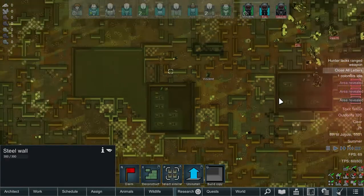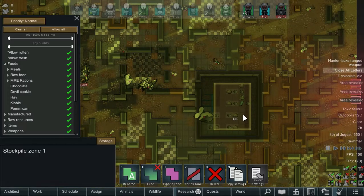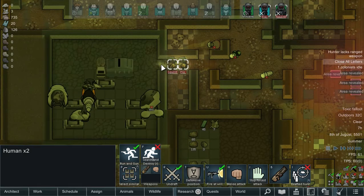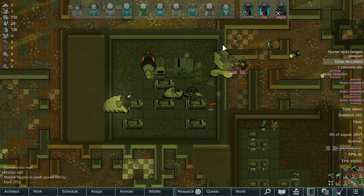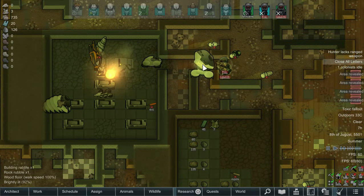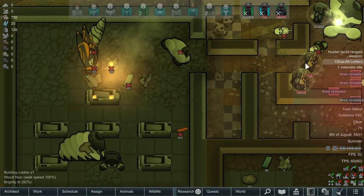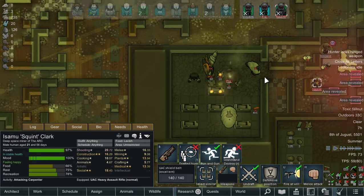We'll get the other guys over here and set up a storage. See if we can get anything that's going to be worth taking back with us, because right now for the weight of the stuff we're coming across nothing's really worth it — maybe the plasteel. Some more mechanoids — we'll just move back a little bit. Move Vincent up. It's about those components; if you don't want them burning away, that'd be a massive waste.